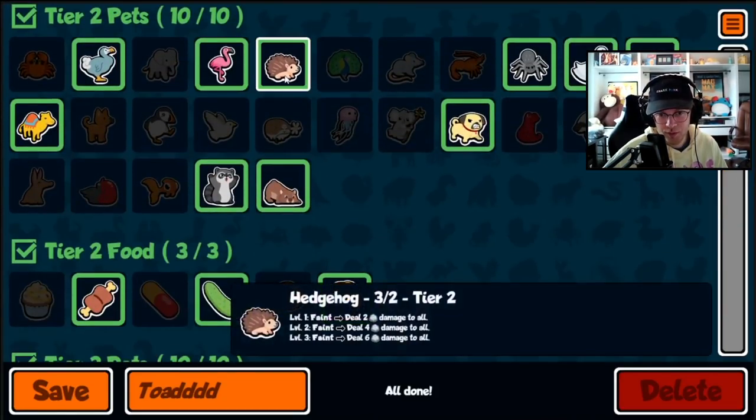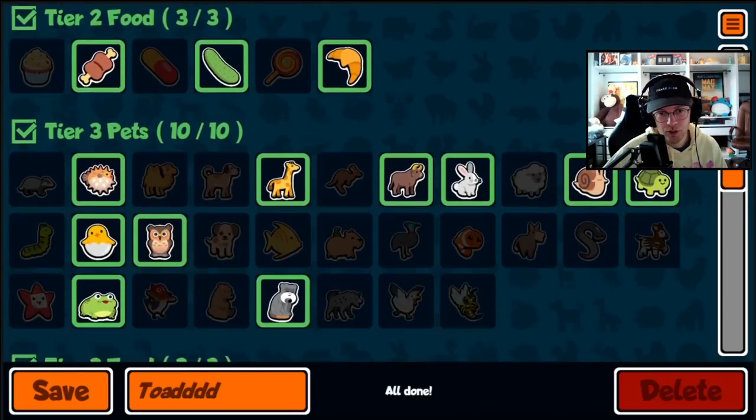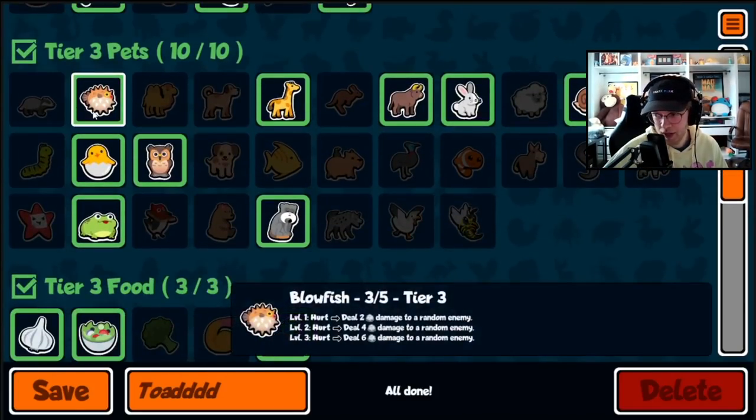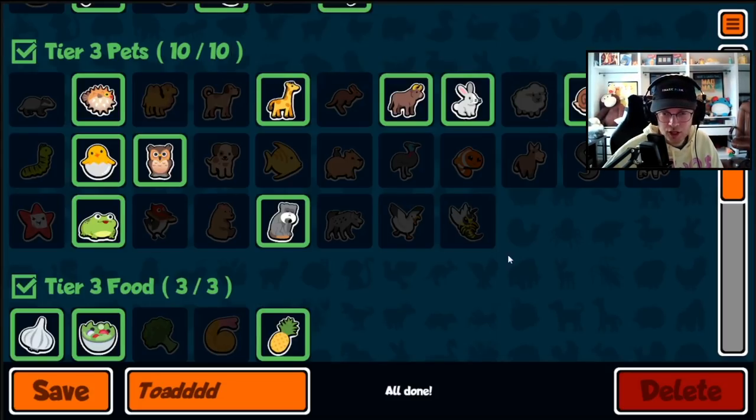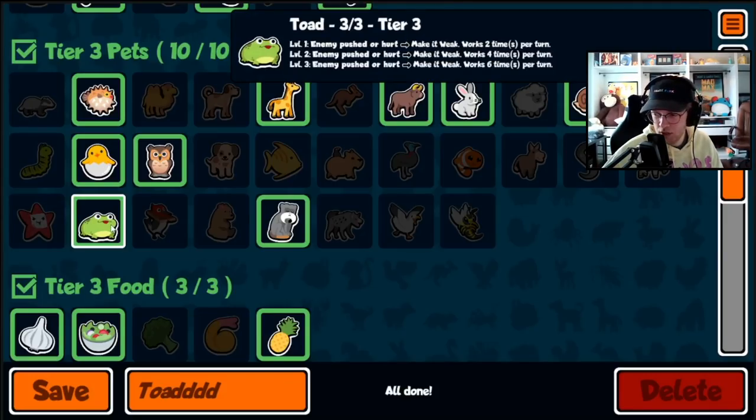The lemon is really good in this build because you get the hedgehogs at level two — you don't level them to level three — so they always do four damage. Then you put a lemon on your blowfish and it only takes one damage from all your hedgehogs. One thing with the toad: I don't know if it's a bug, but when the hedgehog dies and damages all five enemies, the toad weakens all of them because they're all damaged at the same time. It's only one trigger on the toad, which I don't think is intended. So level one toad weakens everything with the hedgehog.